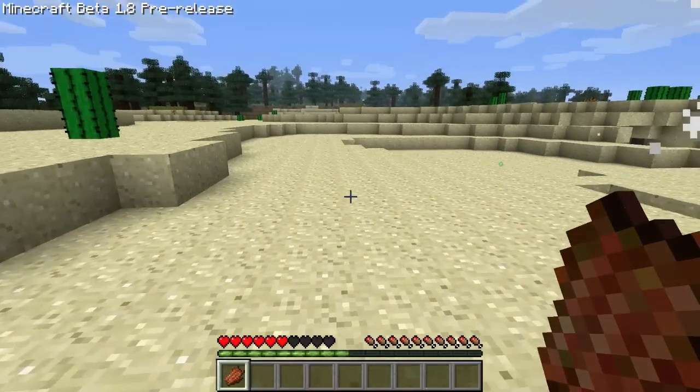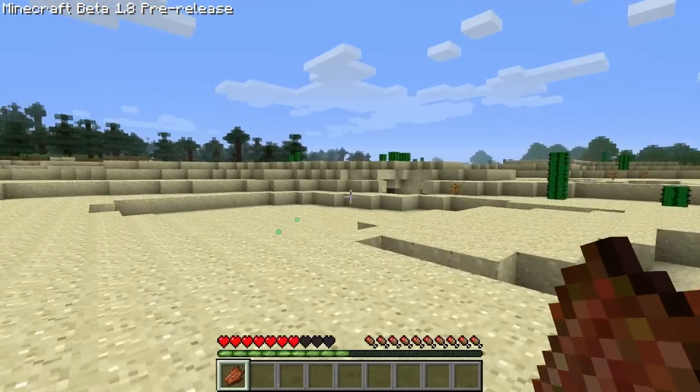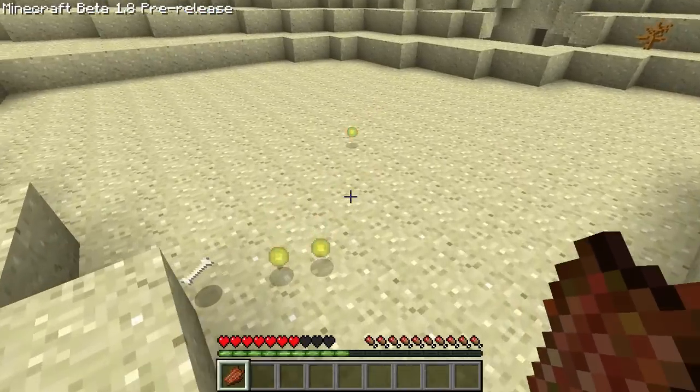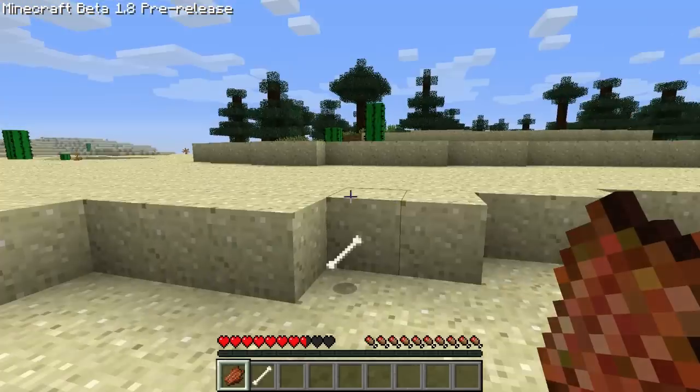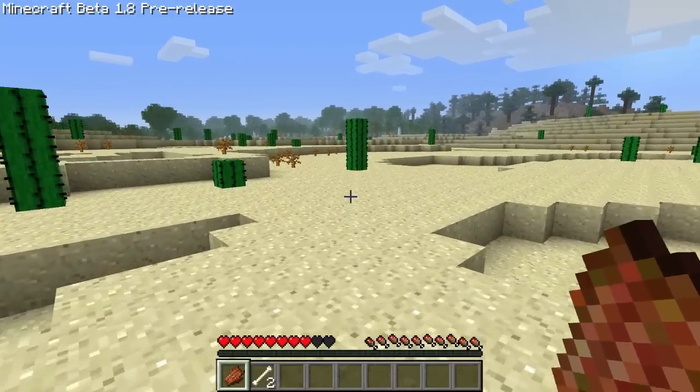It didn't drop anything. This is rotten zombie meat. Let's see if I can eat it. Nope, can't. Holding the right mouse button, by the way, activates the eating animation — you have to hold it down. So that's also pretty interesting.